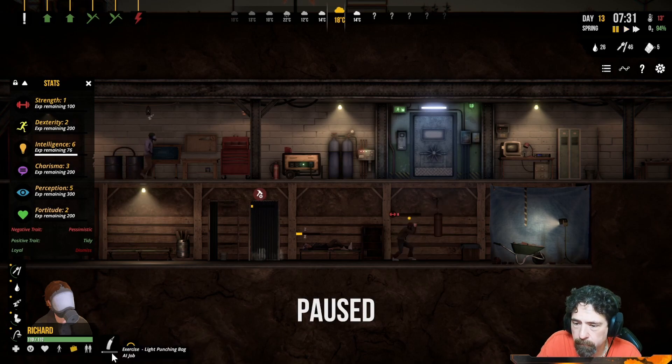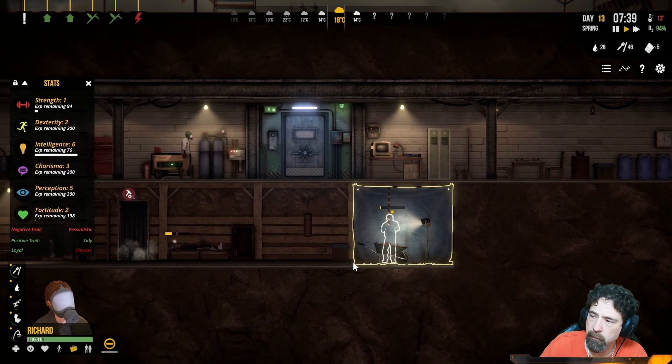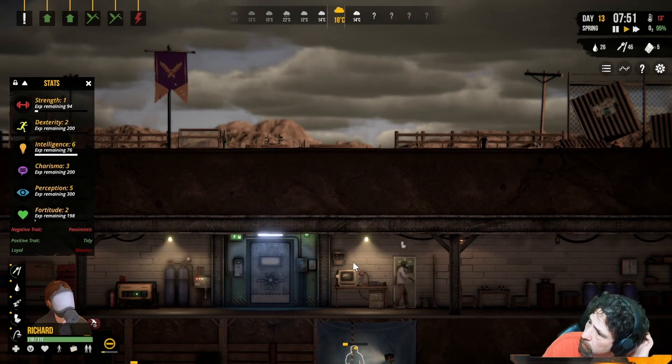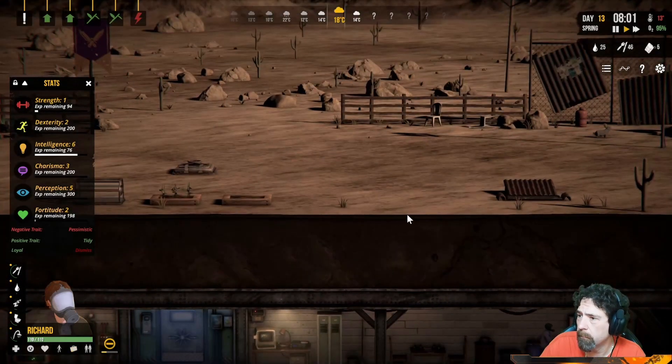Richard, what are you doing? I told you to build — stop punching the bag, I know it's fun but it's not the time. Oh my god, our water situation is dire. I'm going to have to go exploring just to find water somehow.